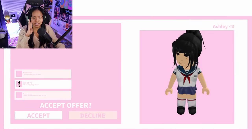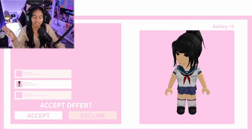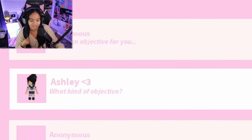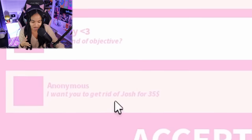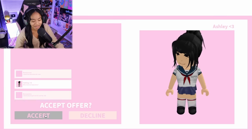Can we get something? Go to objective. I don't like going outside, says anonymous. I have an objective for you. So this is — wait, what's her name again? Ashley. Okay, my name is Ashley. What kind of objective? I want you to get rid of Josh for 35 dollars.